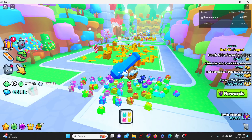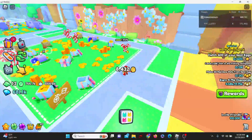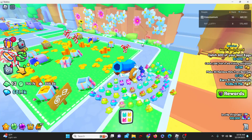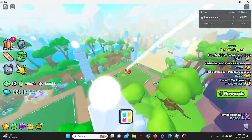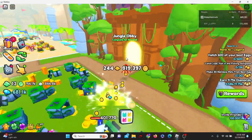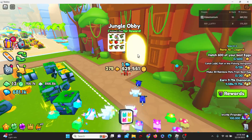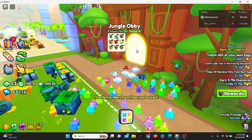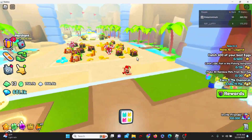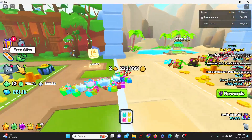You also want to go into the mini games and the obbies. For example, there's an obby in Jungle Temple, the ice area, the desert area — obbies in all the areas. Do the obby and keep your eyes peeled because there will be gifts in these obbies as well as the mini games.